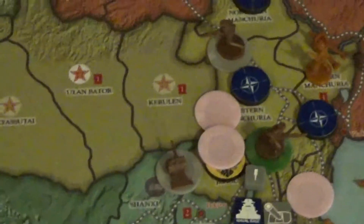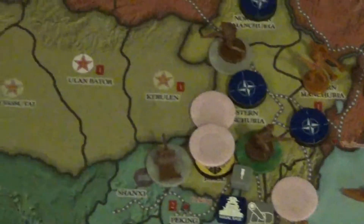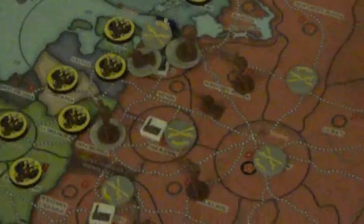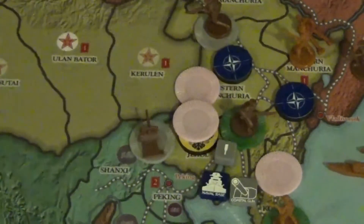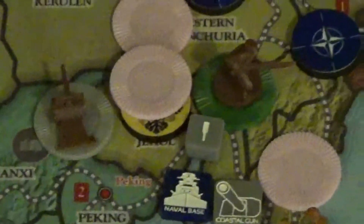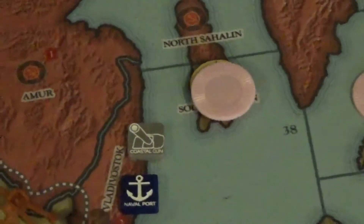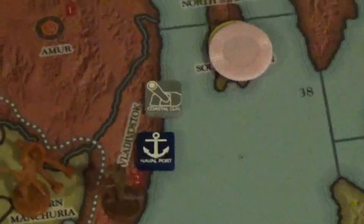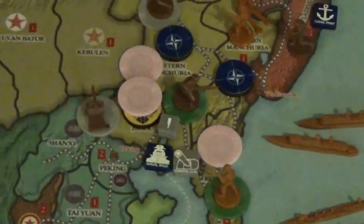Russia. They didn't attack anything again. They just moved everything east that they could — railed an infantry and artillery to J-Hole, finished construction on that fortification, and then just put militia in western and northern Manchuria, militia in J-Hole, and a militia in South Sakhalin island. And that was it for Russia. Quick turn.